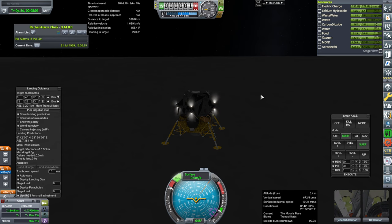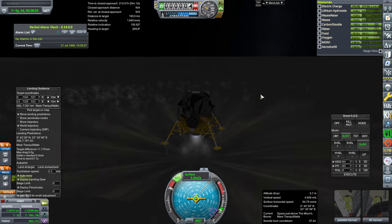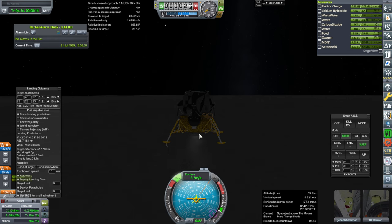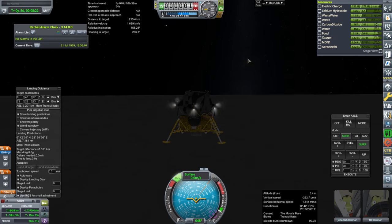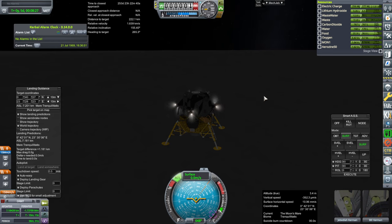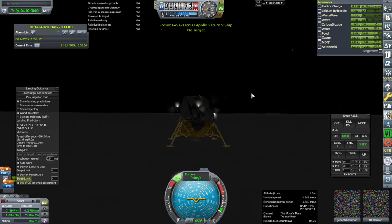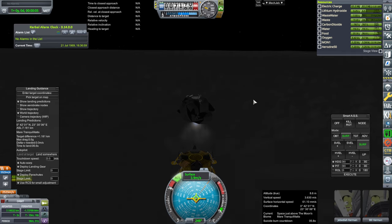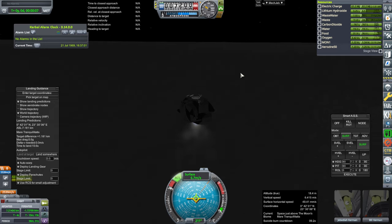Throttle up and launch. We had some trouble — it staged the wrong engine first. I should have just used staging rather than right-click. Now go — up, up, go, go, go. So much trouble. We're off. Heading to target is a good number to have here, and we're going to type in that 263, execute, then start pitching down. There's no atmosphere here to deal with — margins are pretty good. 2,200 meters per second here; orbit is 1,600. It's in a roughly 100 by 100 kilometer orbit, and anything below that will catch up to it.